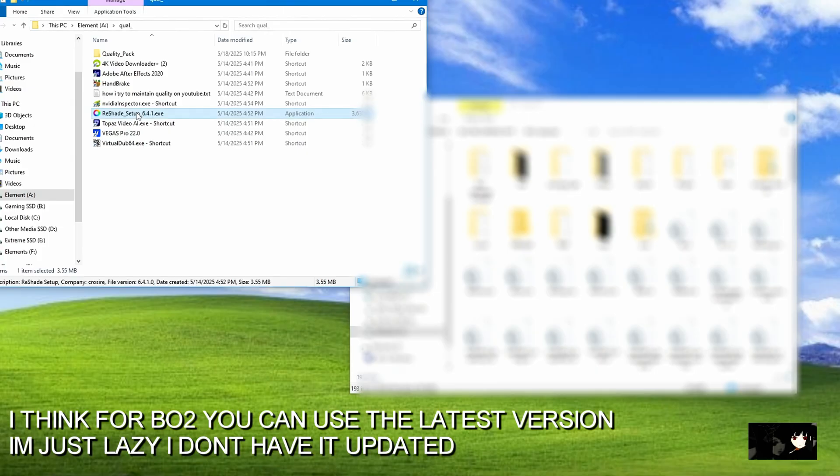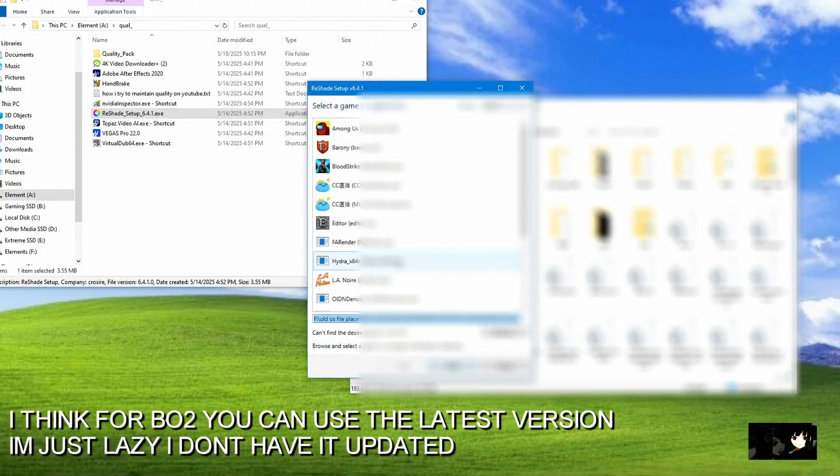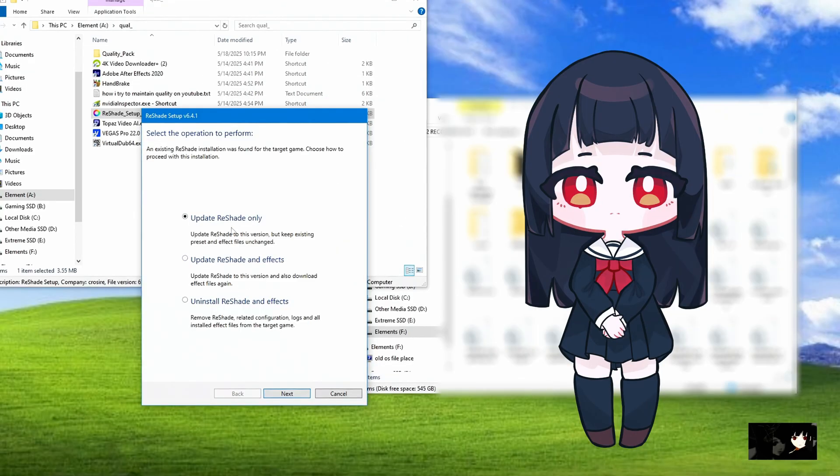After inspector you want to download Reshade. I believe Reshade version 5.9.2 is fine for every COD game so I would just go with that. For Black Ops 2 you can use DirectX 10, 11, or 12, but for any other older game you should select DirectX 9. When installing you want to check all the boxes, click next and you should be done.